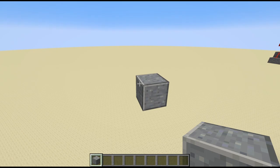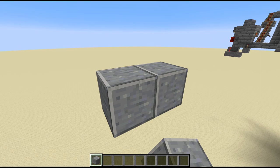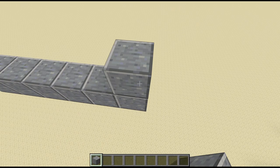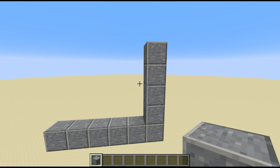First off we are gonna start with a railway system for the villagers, where they drop down to and get sent to the villager. So what we are gonna do is go out from this block six blocks, and up five blocks. You need one of these drop chutes for every villager in your trading hall. I am building one with six, so I am gonna build six of these L-shapes.